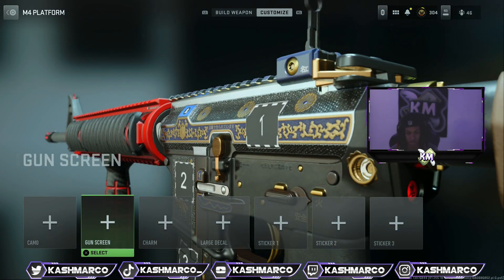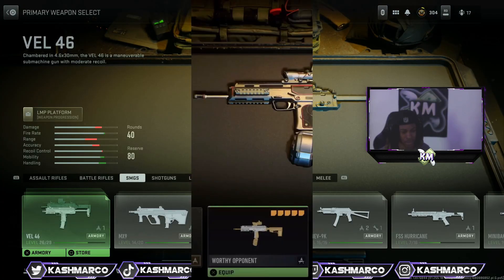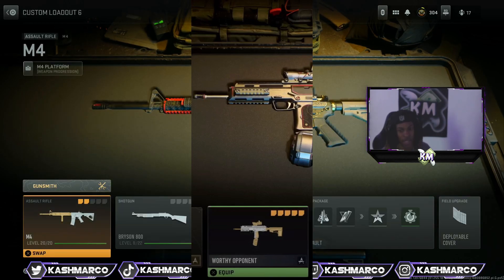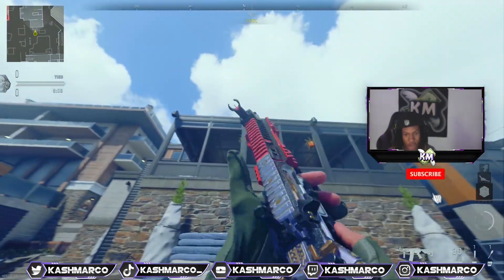I highly suggest doing this method ASAP while it's still free. You can test it for as many weapons as you want. When you make a new class on Modern Warfare 2 it puts the M4 by default, so make sure you stay tuned for any updated videos. Here's another method you can use with the Vel 46 — with that blueprint you even get an animated blueprint for the M4.